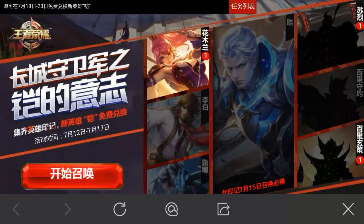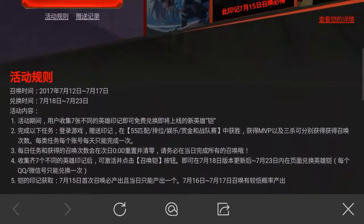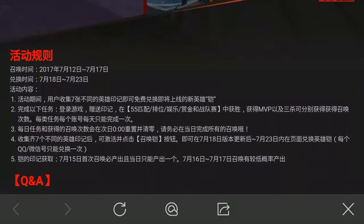I'm just gonna explain the event rules to you quickly. In this event you need to collect seven different hero marks, and then you can trade in those hero marks altogether to get the new hero Kai for free. Let me just read out a few things so you can understand how to acquire those hero marks.